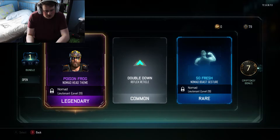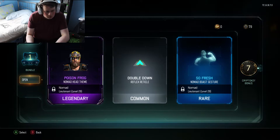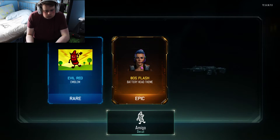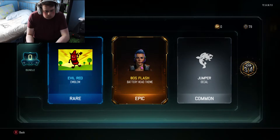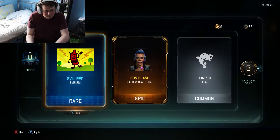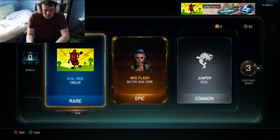I'm not as fussed about that - it's like a head thing for Nomad, poison frog - sorry, frog. That looks nice. That looks nice - the battery. And I'm equipping that emblem because red eagle, that looks so fun. That's equipped.